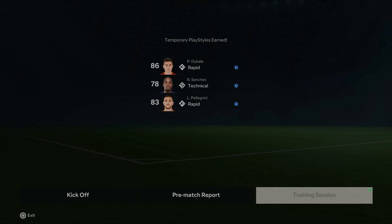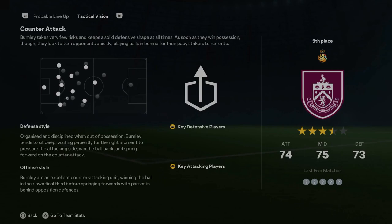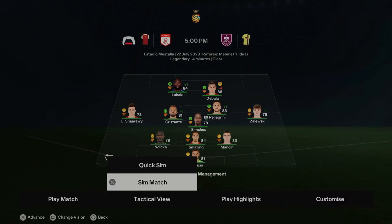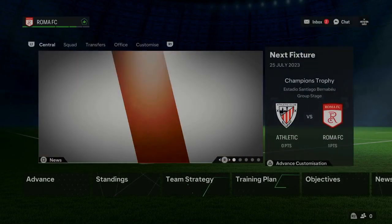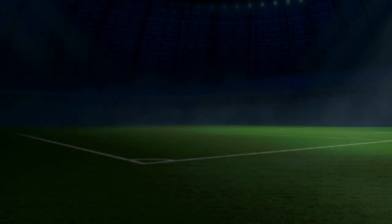Before each game you can pick training for each group - the forwards, midfield, defense, or goalkeeper. The pre-match report is a new feature where you can see the opponent's tactical vision - they're lining up with a counter attack, which is a cool feature to see what they have. I used the quick sim and we got a two-two draw, with Dybala and Lukaku getting the goals.